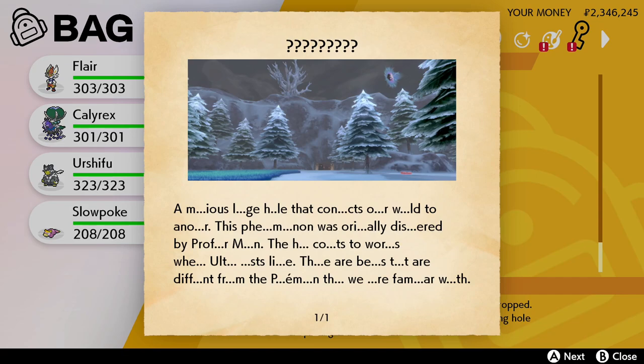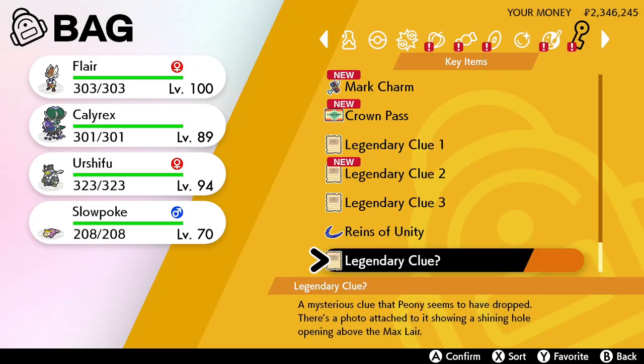As you can see with the image — I don't know if I can really zoom in here, I'll try and do it quickly — you can see in the image there's an Ultra Wormhole over the layer, and if you look very carefully into it, you can see that it's Necrozma. Necrozma is the Pokémon you need to find in order to complete this quest.